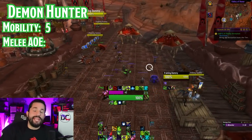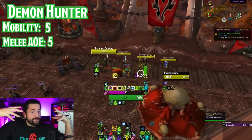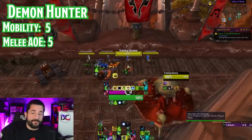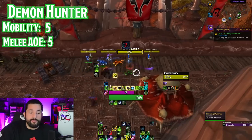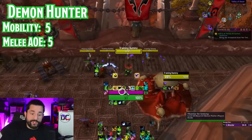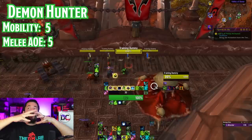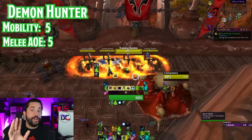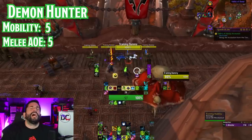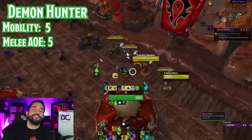Next up is melee AOE — another 5 out of 5. First you have an Immolation Aura, a constant burning aura around yourself that moves with you — better than Consecration. Demon Hunters use Pain, basically the same as Rage, which you build up from using abilities. Once built up you have two ways to spend it: Soul Cleave which is a cleave/AOE in front of you, or Spirit Bomb which is an even bigger AOE you build up Souls for. You also have a Breath of Fire attack that turns you into a Demon, and Vengeful Retreat that deals damage at the target location. And you have an AOE stun that deals damage and stuns targets around you.